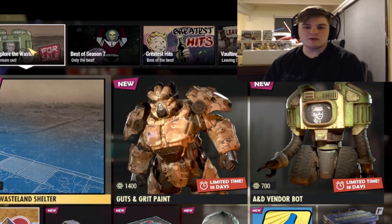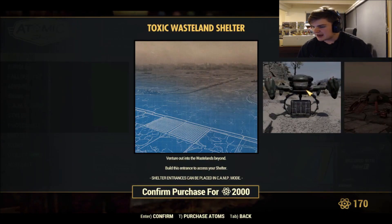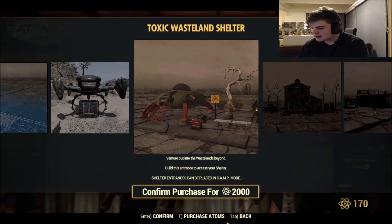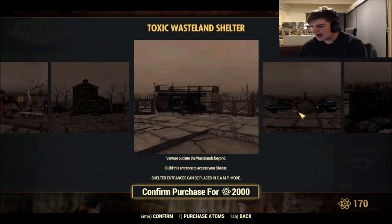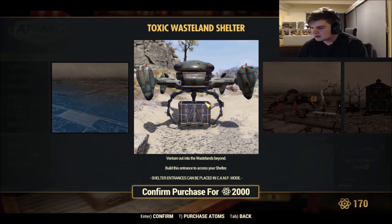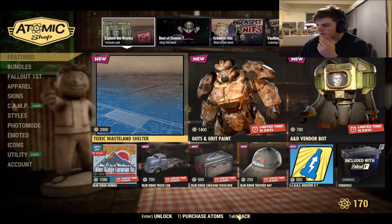We have a really awesome update here. They weren't actually lying — there is a good update. We have the Toxic Wasteland Shelter: 'Venture out into the wasteland beyond, build the entrance to access your shelter.' I don't know where this wasteland is supposed to be, to be quite frank. Where is this wasteland? It's for 2000 atoms. What is the entrance? Is that like some alien vertibird that takes you away? I'm not actually sure.